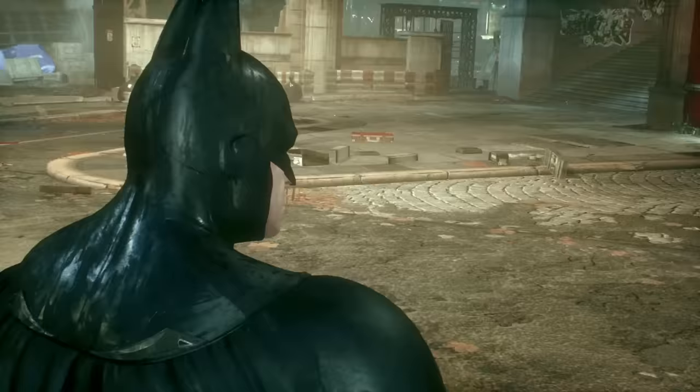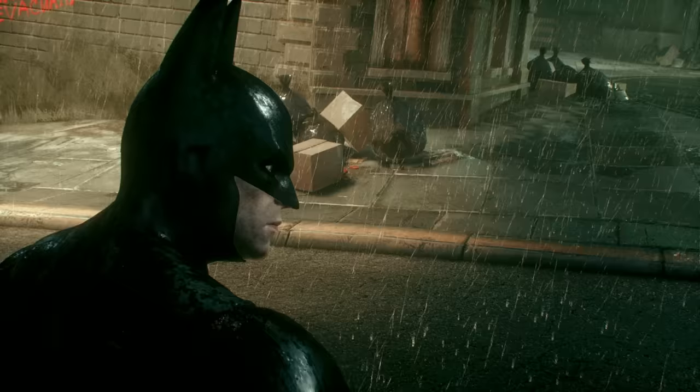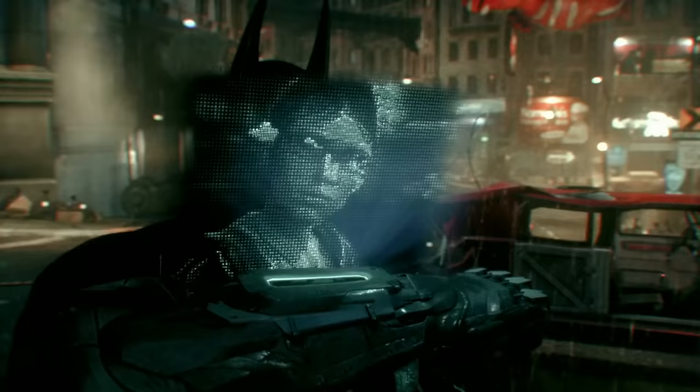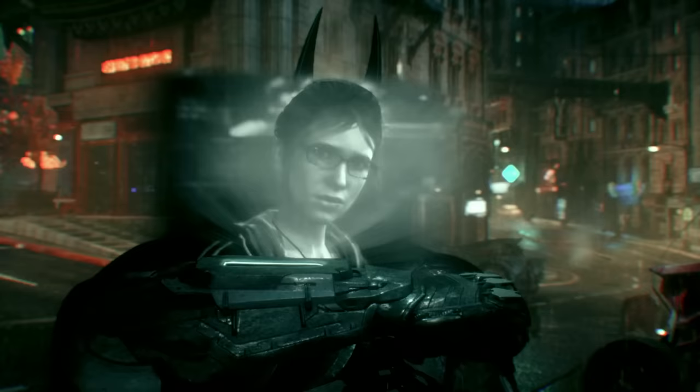This handy communicator lets Batman chat to Oracle and see her in real time without having to do anything as gauche as fish a cell phone out of his pocket — it would ruin the line of his bat trousers. These conversations with Oracle are full of useful info on what to do next, but you'll be less interested in listening and more interested in rotating the camera and perfectly lining up Oracle's face with Batman's face so it looks like Oracle is Batman — cowl, ears, and all. Nailed it! Sorry, what was that? Something about Scarecrow? Destroying the city? I'm sorry, I wasn't listening.